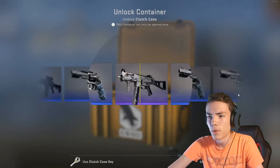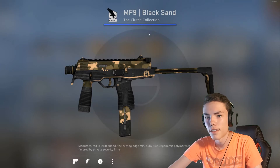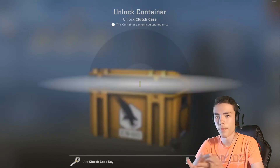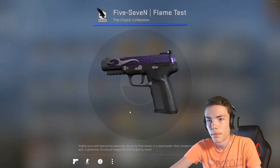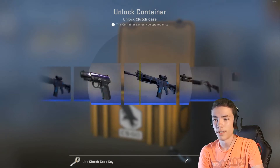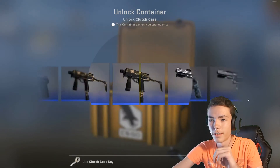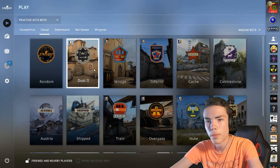Let's see what we get. Nothing good — MP9 Black Sand, Clutch Collection. Going to try a few more. Flame Test — nothing great either. Did I really get the Nova? Okay. We almost got the AWP — what the hell. Let's just do practice with bots.